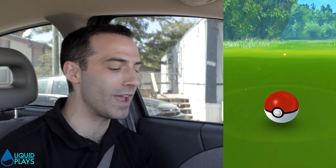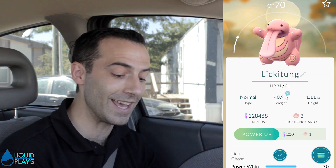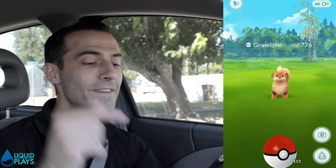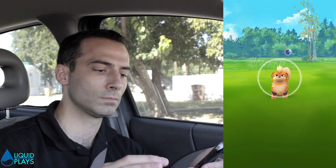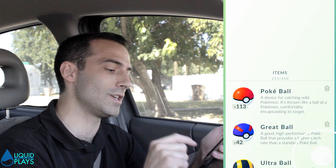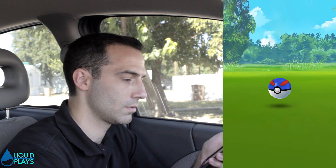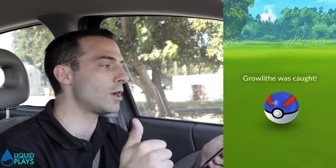Awesome — we got a Lickitung! Brand new, 70 CP, but a brand new Pokemon in the Pokedex. We threw a curveball — he's got Lick and Power Whip, that's awesome! There's a Growlithe nearby — you can always use more Growlithes. We just caught a 1,400 Arcanine out here, and now we're going to try to catch this 1,776 Growlithe. And we got the 776 Growlithe!